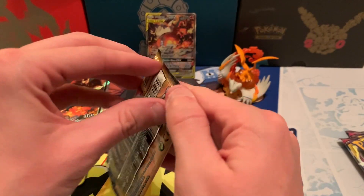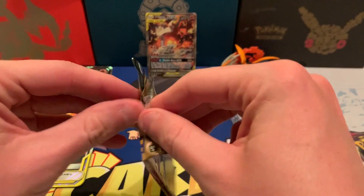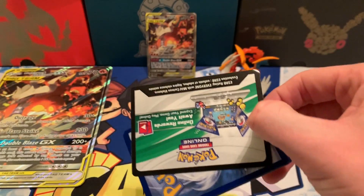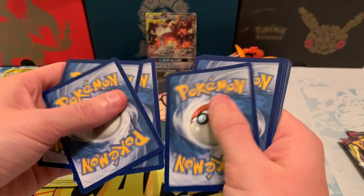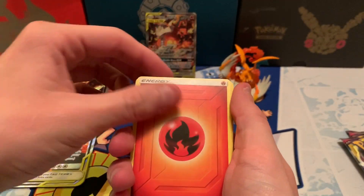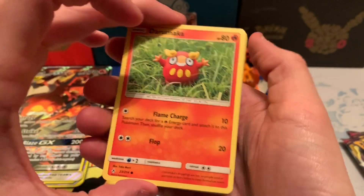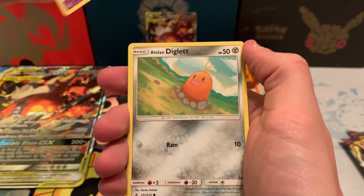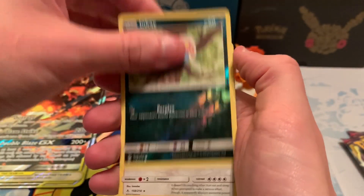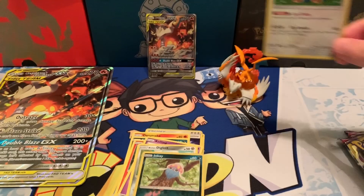Next pack is Unbroken Bonds. Hoping for that Charizard Reshiram full art — I haven't pulled that. We have pulled one Charizard Reshiram card, but it would be nice to actually get the full art and save that for our collection. There's the code card — good luck to anybody that gets that. Fire Energy, Pokégear 3.0, Triple Acceleration Energy, Tentacruel, Darumaka, Sandile, Salandit, Salandit, Koffing, Alolan Diglett, Nk Reverse Holo, and a Snorlax Holo. Got a couple of Pikachus right there as well.